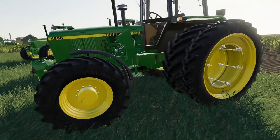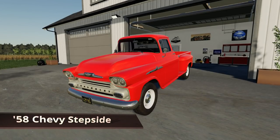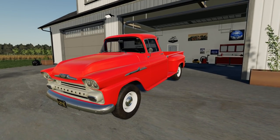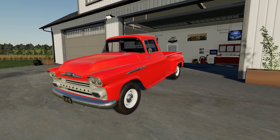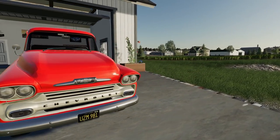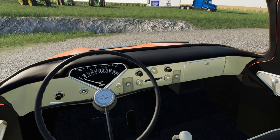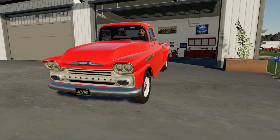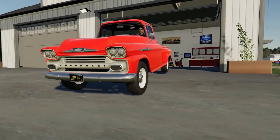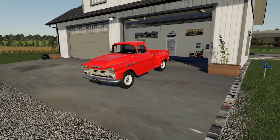Next up we have a 1958 Chevy Apache Step Side by OK Used Mods. Fantastic looking truck. A couple of minor issues to note: the indicators do work and you can see them flashing, but they don't actually flash the physical lights on the truck. That might be a problem for some, so just be aware of that.